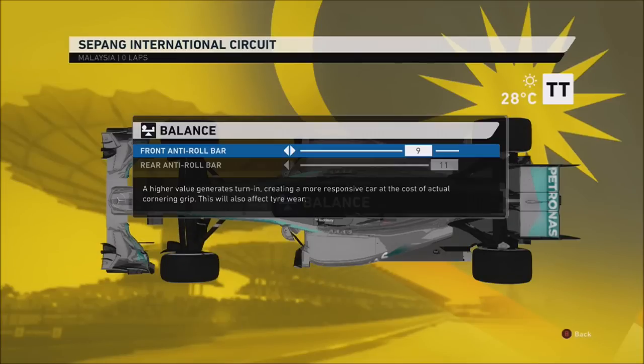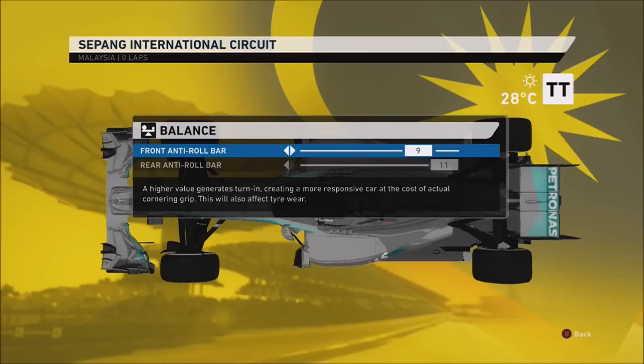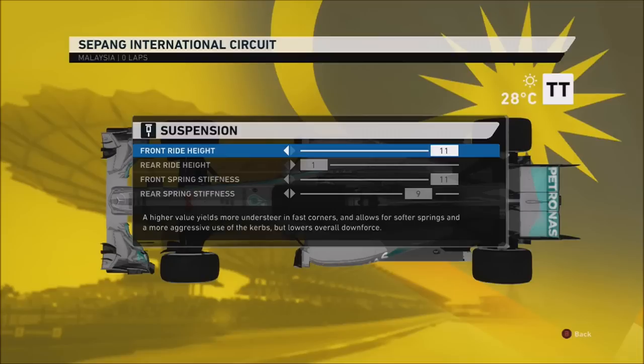47.53 on the brakes — high small brakes, same as usual. 9.11 balance. I just feel, even with the high speed corners, you just need that turn-in straight away. I think the turn-in is a lot more important than the actual high speed grip itself, because if you get the turn-in, you'll manage to make it around the corner properly. So 9.11 works for me.